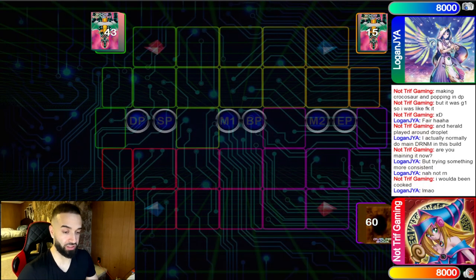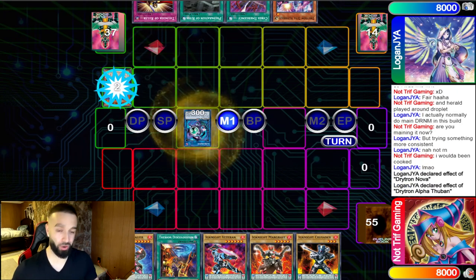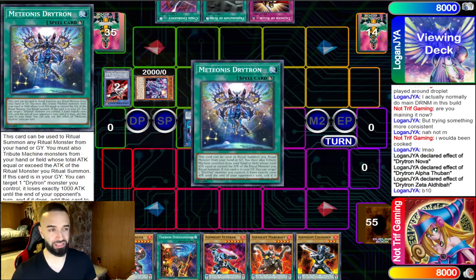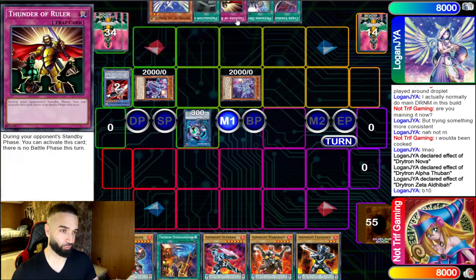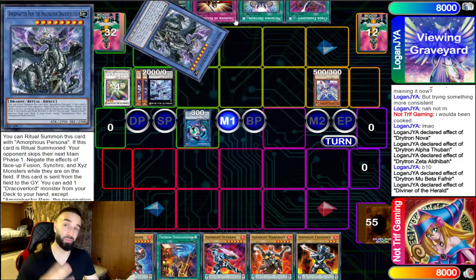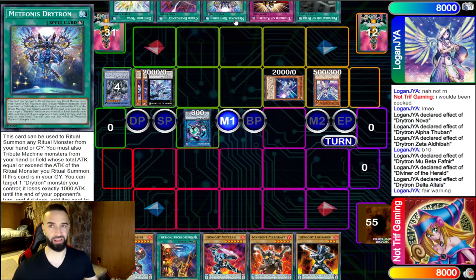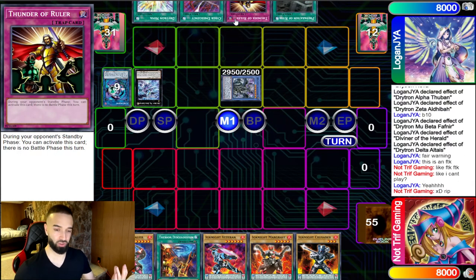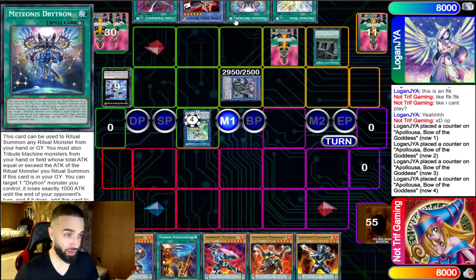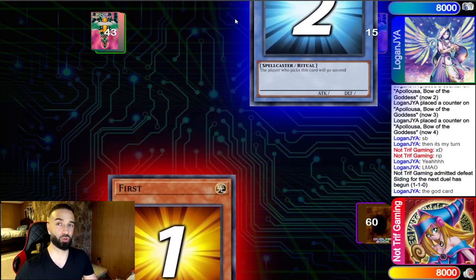Game number two I opened absolutely insane — five incredible cards — and my top deck for turn is Lava Golem. I can't lose this duel. But as you can see from the card in his hand, it is Thunder of Ruler. He is going to end up skipping my standby phase, skipping my main phase one, and because the main phase was skipped it goes straight to end phase — no main phase two, no battle phase, just straight to end phase. Super unfortunate. Insane follow-up for him and there's literally nothing I can do.